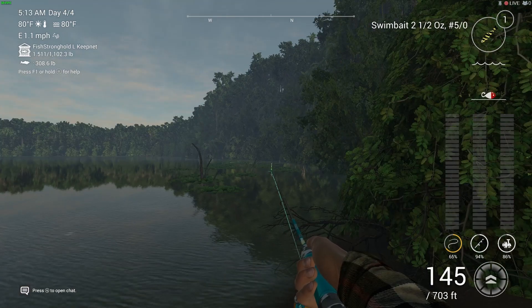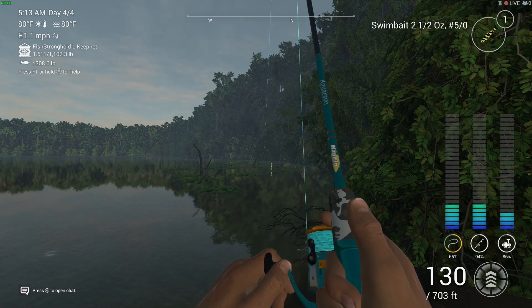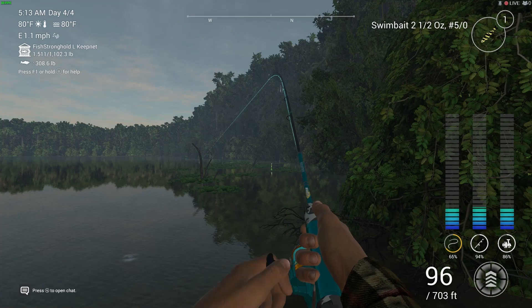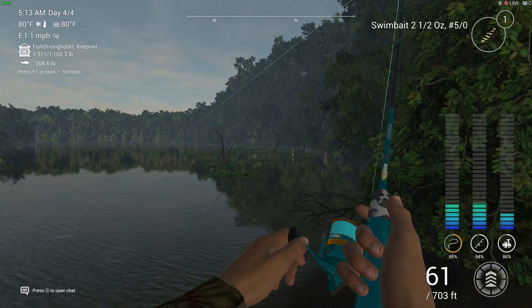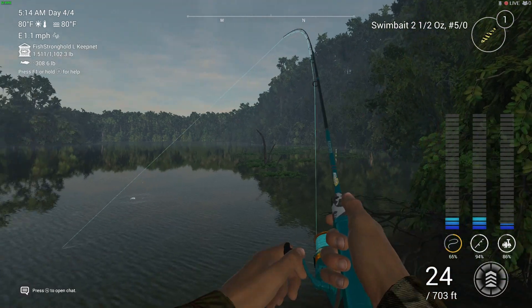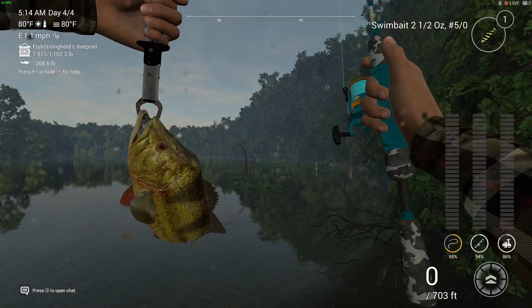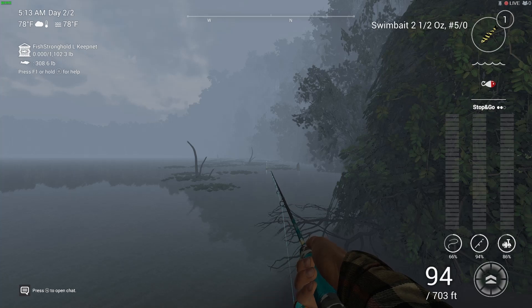Using the swim bait — the red... I always say that — the black and yellow, I've got to say it's definitely the best swim bait there is. I've tried the purple one and the white one, and I don't know, it could just be me, but this is what I've had most luck with. It's worked really well, pulled me in some really big fish, uniques, and different types of fish instead of always catching the same one.